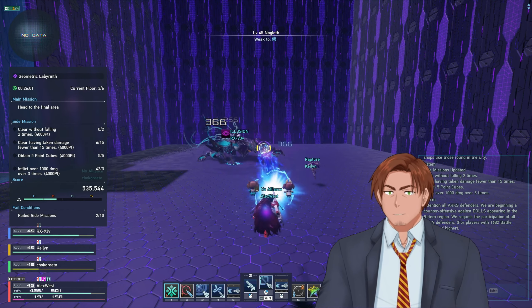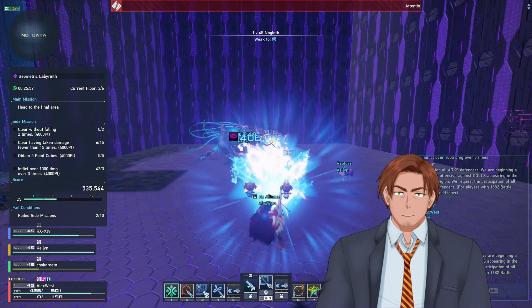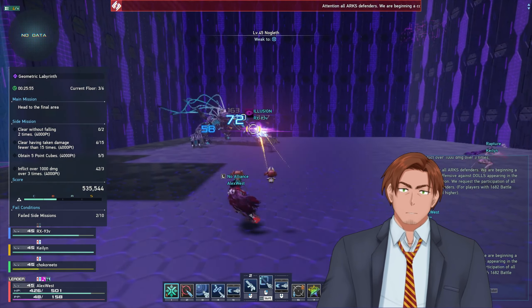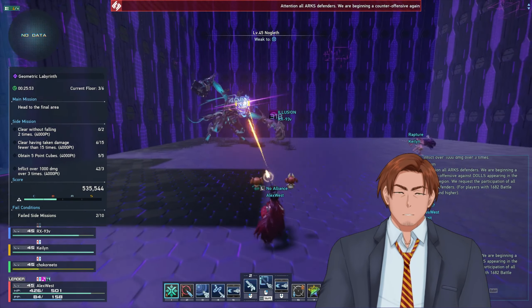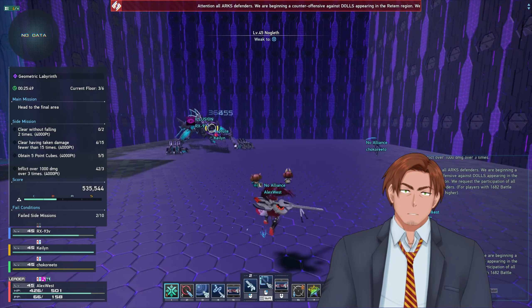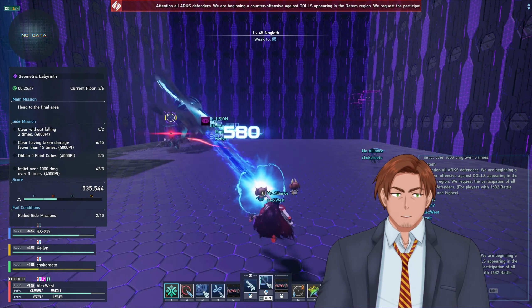Here are my team recommendations for getting an S rank in Geolab. For the standard team, you need one tank that will be a hunter, a fighter, or a braver katana — as long as they can hold much of the aggro, especially for some of the boss monsters or giga spawns.